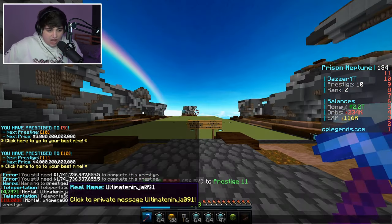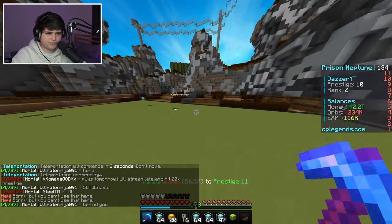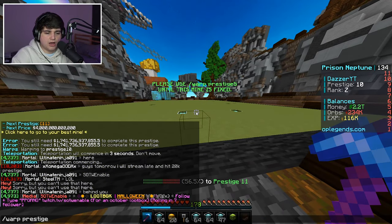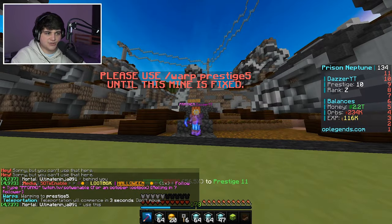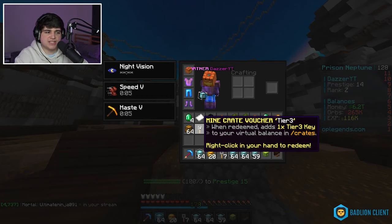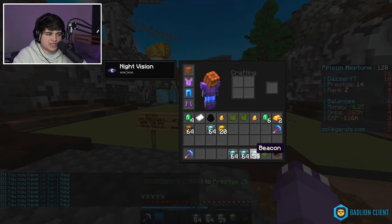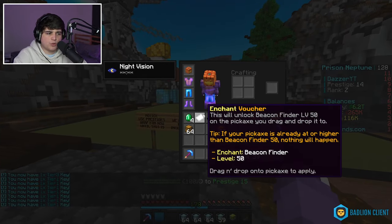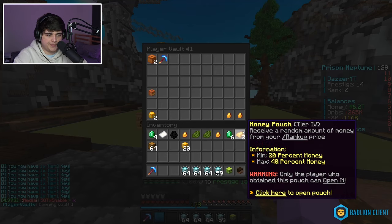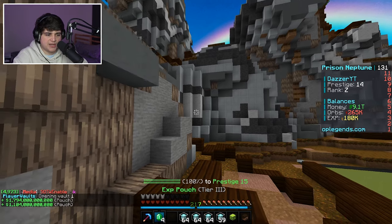I might just see how far I can get with prestiging for the rest of this episode — there are tons of mines. But one mine says 'Please use warp prestige 5' — this mine is currently broken. Leaving that one. We got mine crate vouchers and a ton of crate keys from the run. We also have beacons — not sure what those are for so I won't sell them. Comment below if you know! We also have money pouches to open.